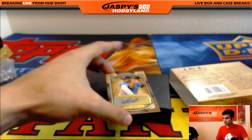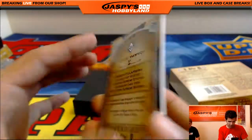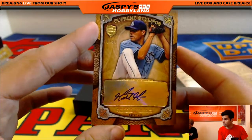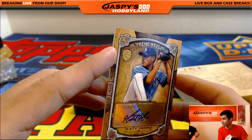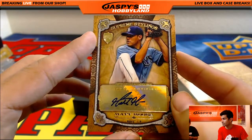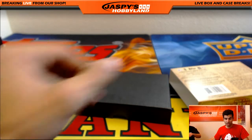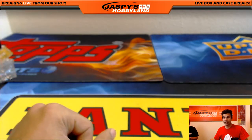And our last card of the break — 30 out of 35, Matt Moore with the Rays. Another hit for the Rays — they are just on fire. Hand that over to the boss man. Thank you guys for that break. We'll go ahead and end the recording here.